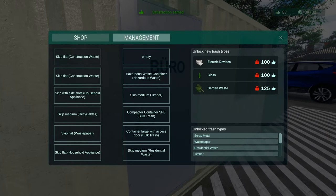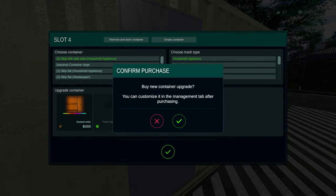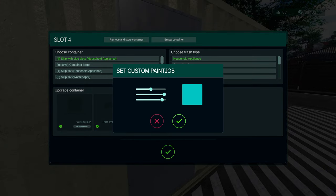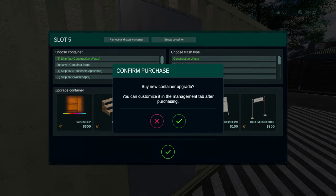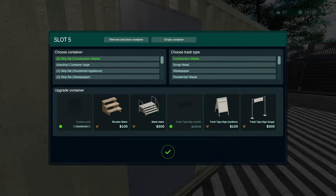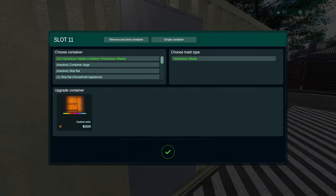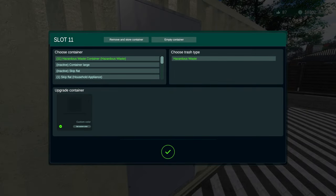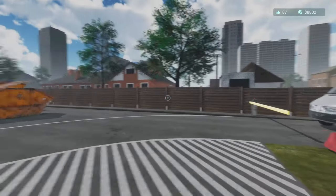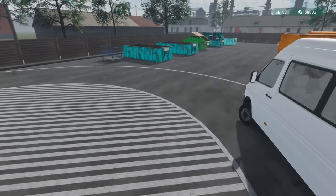We got that one - the household appliances - so this one will just need a custom color. Construction waste custom color. We'll make all of them the same paint job. We don't need two for construction waste so we'll remove that container. Hazardous waste custom color. We do have to power wash all of these as well, so we'll do that in the video.